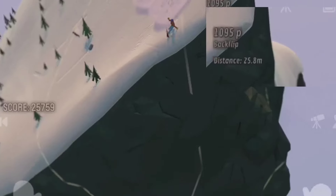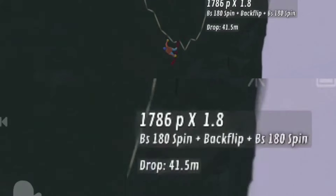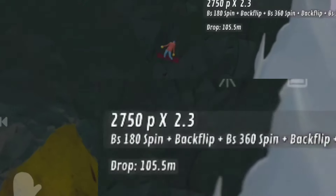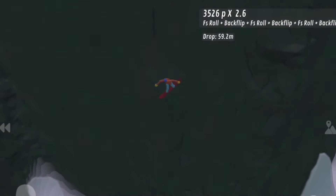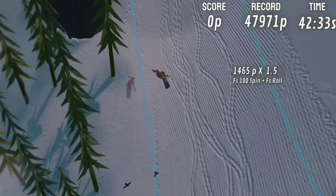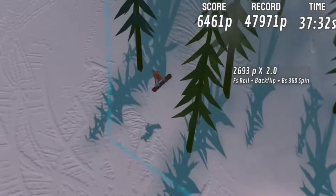But if you do the same trick again — for example, a backflip, plus a 180, plus another backflip — the second backflip will only give you a 0.3 multiplier. If you do it once again, it will only give you a 0.2 multiplier, and so on. One of the other things you have to learn is when to execute the tricks. As we've seen before with the combo boost, doing tricks all the way is not recommended. What you want to do is, when a trick appears on your screen, start doing another trick, and so on.